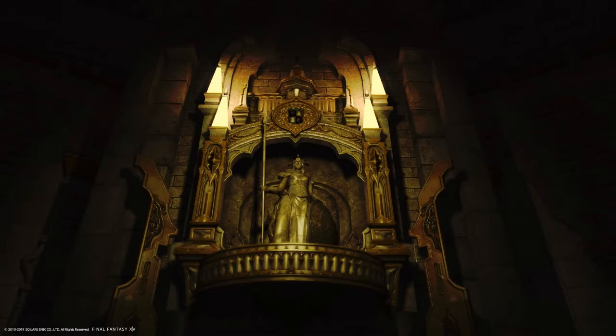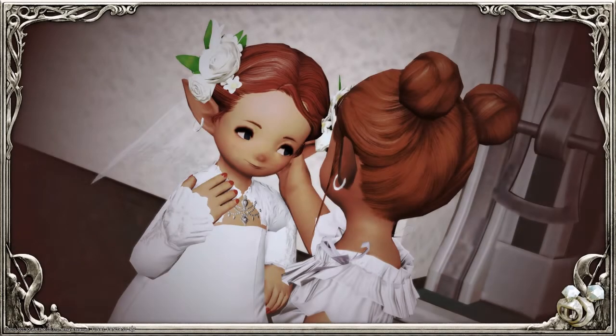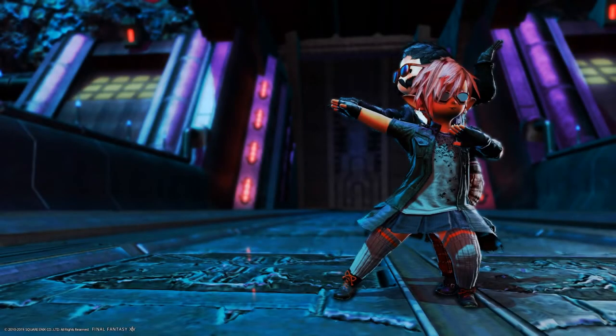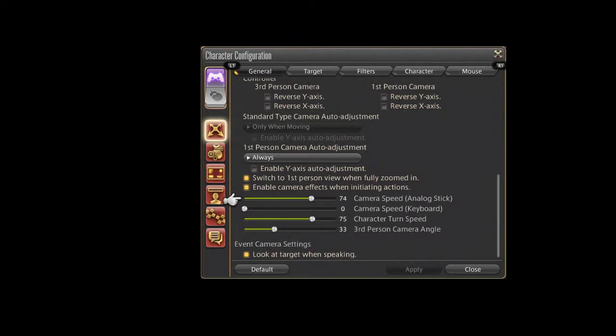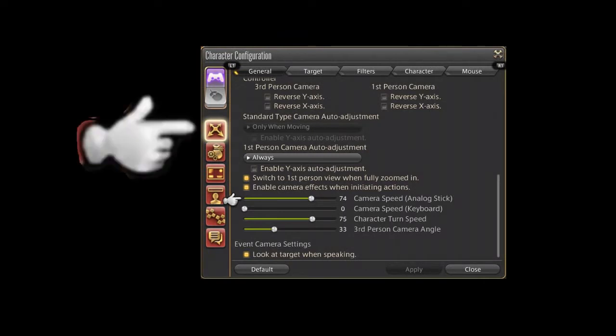I want to talk about settings and controls. There are a lot of guides out there for the artistry aspect of fantasy photography. This is not one of them. I'm assuming you're here because those guides are a bit light on the in-game tools. Before you hit that g-pose button, open up character settings and make sure you've got the right options for your session. The three big ones here are in the controls on the first page.